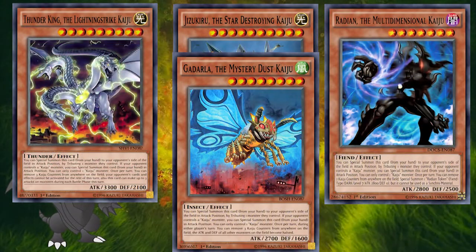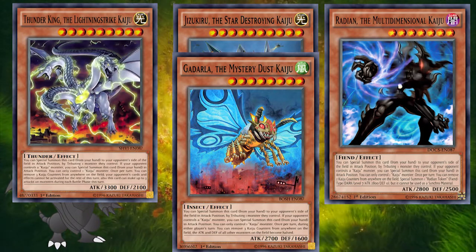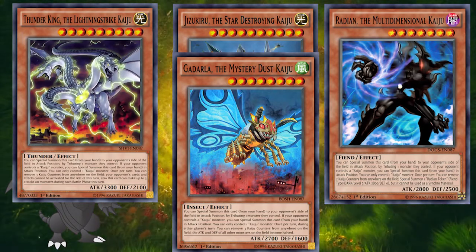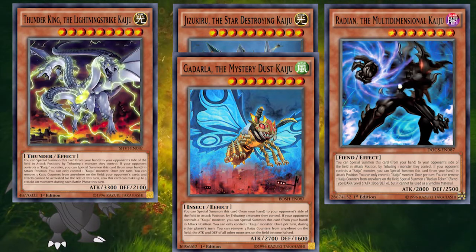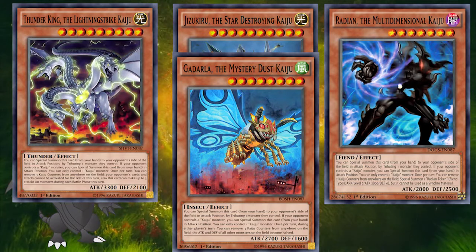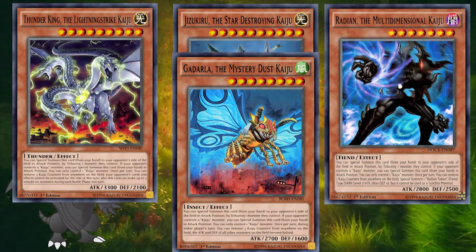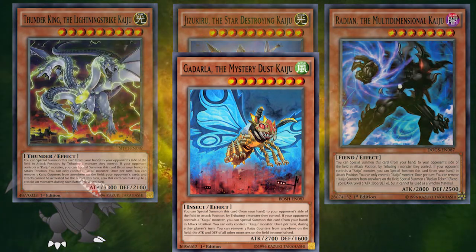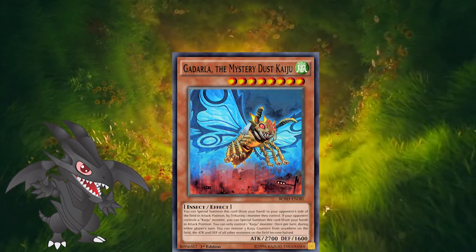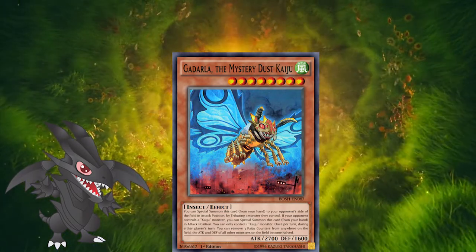This is going to be a bit different since I won't be covering one specific card but four - the Kaijus. Radiant, Gadala, Jizukiru, and Thunder King are all in the rare slot, making them the most accessible Kaijus in the game. I would have talked about the Kaijus in the Yu-Gi-Oh! Engineering special, if not for the fact that Interrupted Kaiju Slumber is an ultra rare, making that engine quite expensive. The most useful one seems to be Gadala, due to its typing and its use against the Barrier Statue of the Stormwinds. Gadala being a wind monster bypasses Stormwind's lock effect and can easily out that.